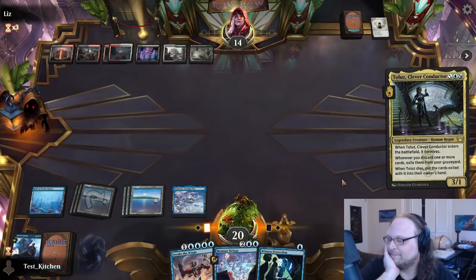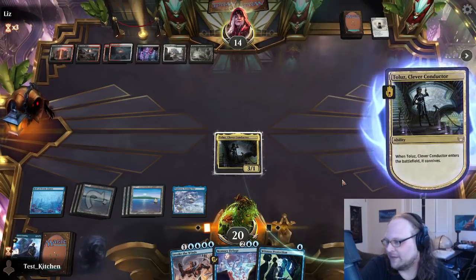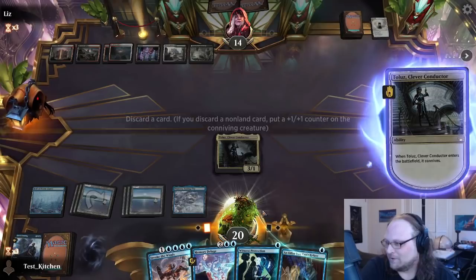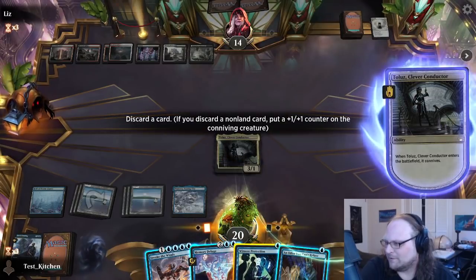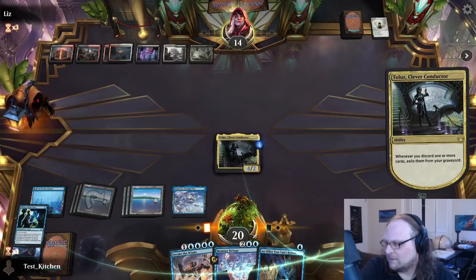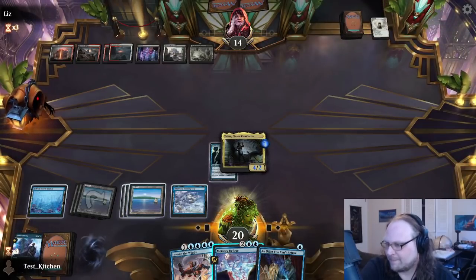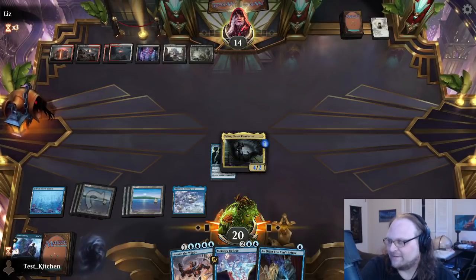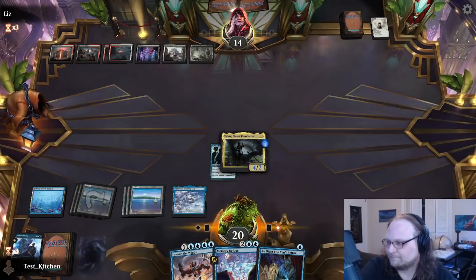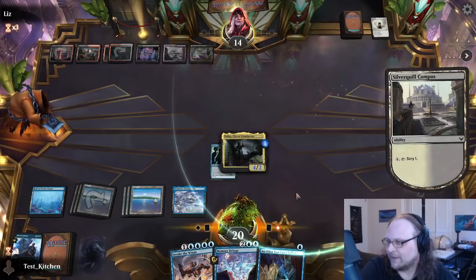Let's try To Loose — probably going to discard this Witness Protection. I kind of want to keep the Invoke. Oh, An Offer — that's probably decent right now. Four and two To Loose, and we have Memory Deluge up. I'll take that instead of a Hall attack. I think I may make them an offer if they try to remove our guy — oh they're just going to scry.